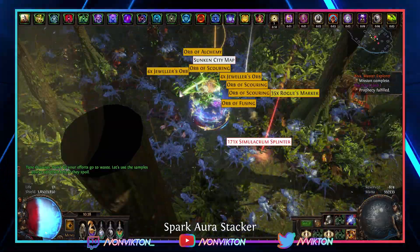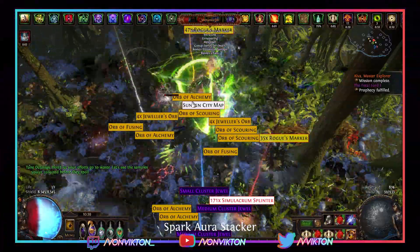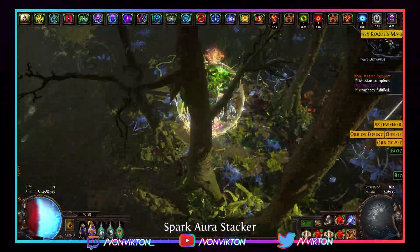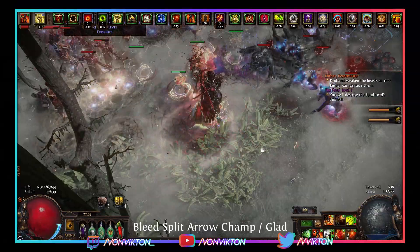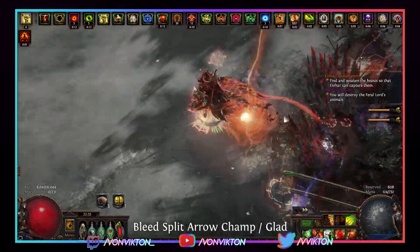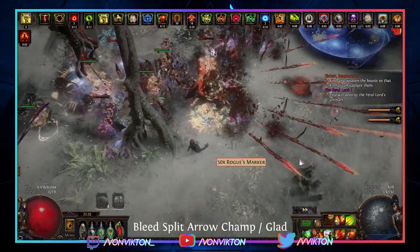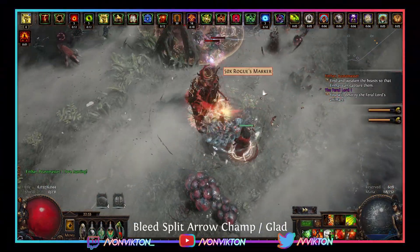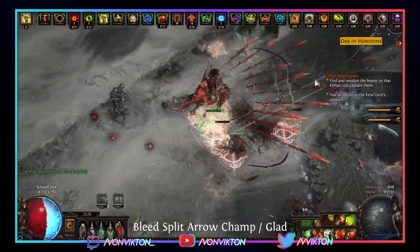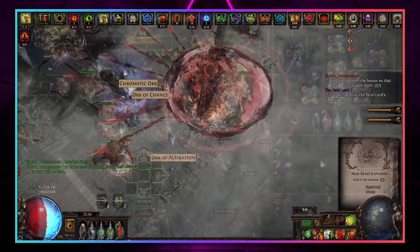Many budget builds I've tried average about 80 to 90 splinters per map. If you have a build specifically designed for fast map clearing you can expect an average of about 120 or so splinters per map. And once you have one of those mega farmer builds — like a spark aura stacker — you can average about 180 plus splinters every single map. What's nice is you can start with a budget build and your returns only scale up from there.